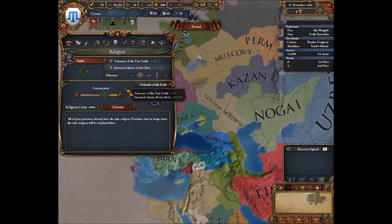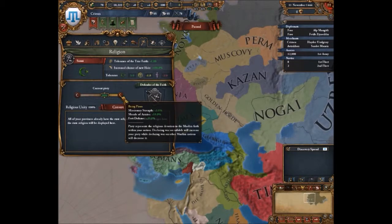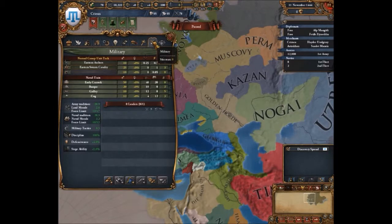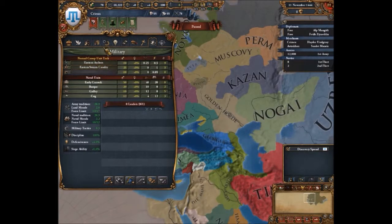Religion: as a Sunni I have a Piety modifier. If you have no Piety you get better tax, better manpower, and less technology costs. But if you're more pious you get better missionary strength, better morale for your armies, and better force defense. Military tab is for hiring leaders and upgrading tech units once you've advanced in technology, as well as showing army tradition, land morale, force limit, and other little modifiers.